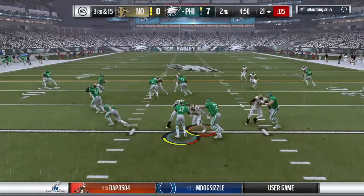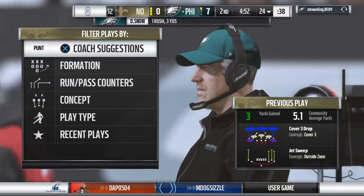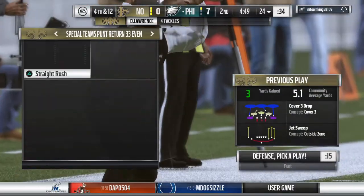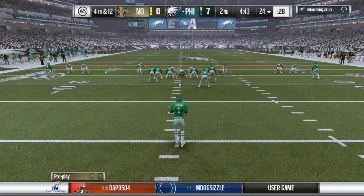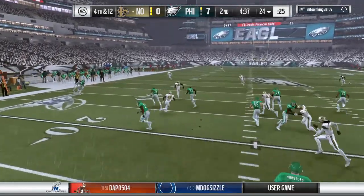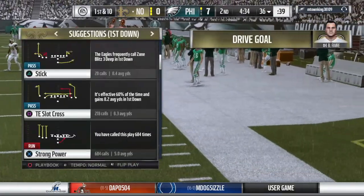They'll run it out of the gun and a short gain there, only up to about the 24. Three yards won't be enough here as that'll bring up fourth down. Here's Thomas Morstead now as he'll punt it away for the second time. He angles this one for the sideline and this punt goes out of bounds — it'll be marked inside the 40.